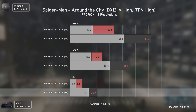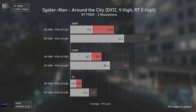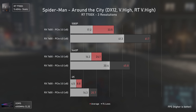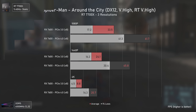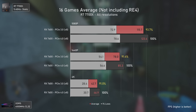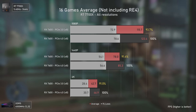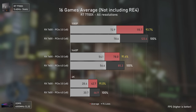So if you're going to play Spider-Man Remastered, make sure you have PCI Express 4, because if you only have 8 PCI lanes and PCI Express 3, you're going to suffer a lot. As for the 16 games average — which does not include Resident Evil 4 since the game would not run at higher than 1080p with PCI Express 3, but does include Spider-Man Remastered with ray tracing — the performance difference stays at around the 9% mark.